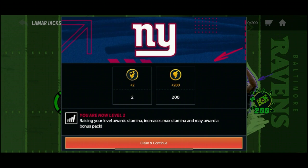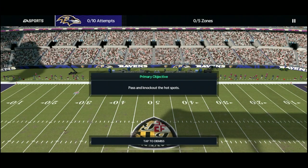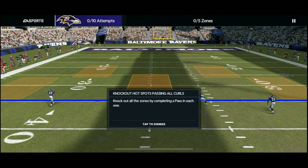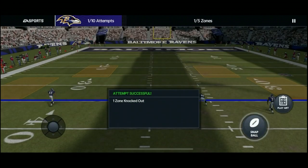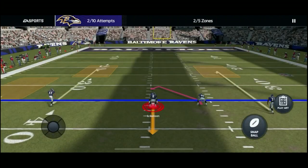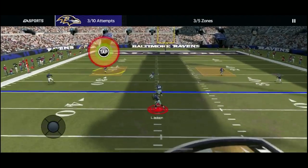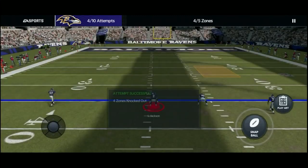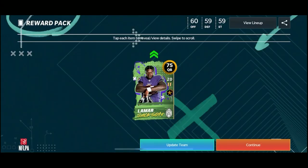We are now level two, let's go! Looks like we can get a chance to get Lamar Jackson, 75 overall. Pass and knock out the hot spots - we have to hit all five zones. Try to get the easy ones out the way first. Got enough room - there goes the last one, got him! Oh man, that Lamar Jackson is looking sweet, let's screenshot that - boom!